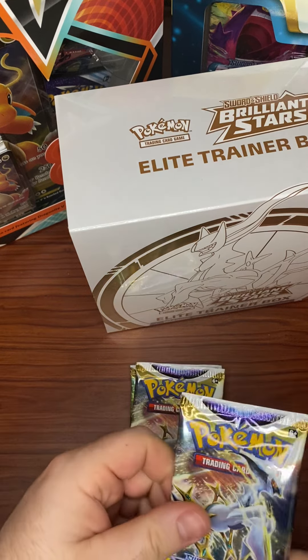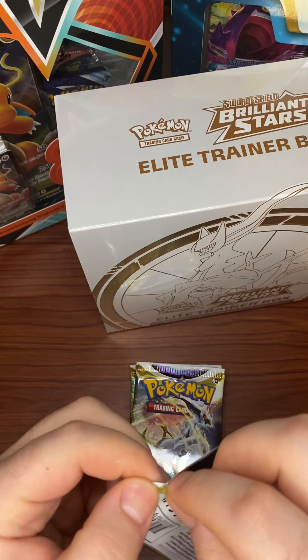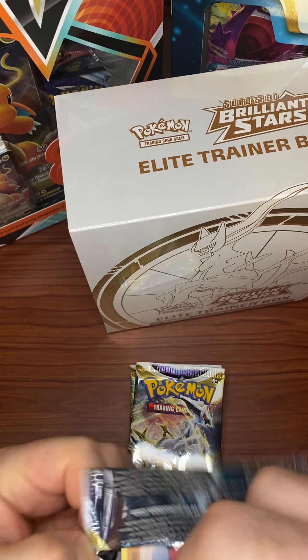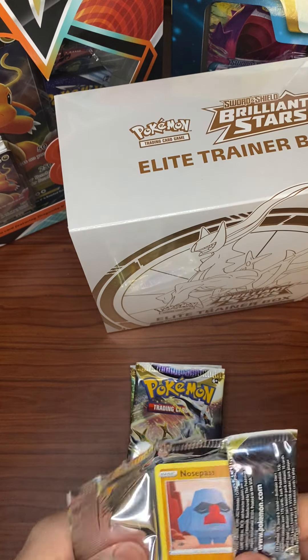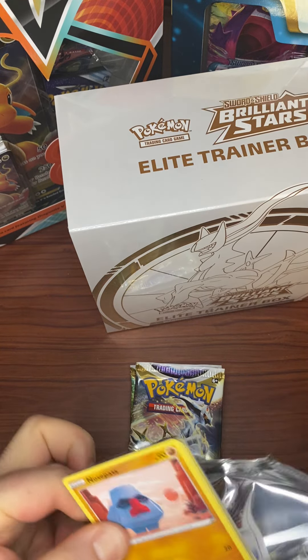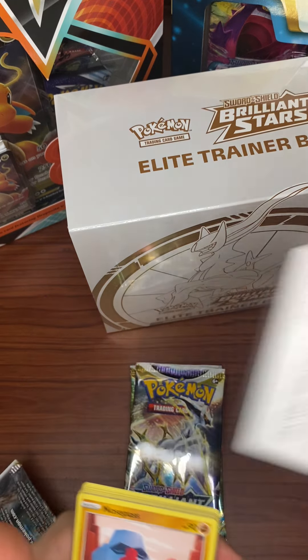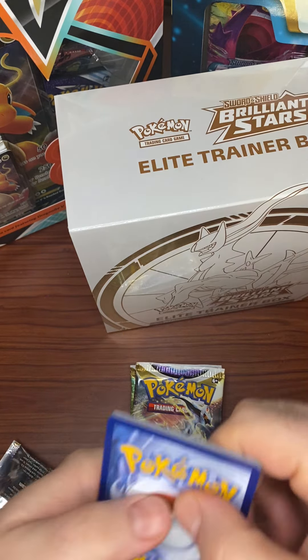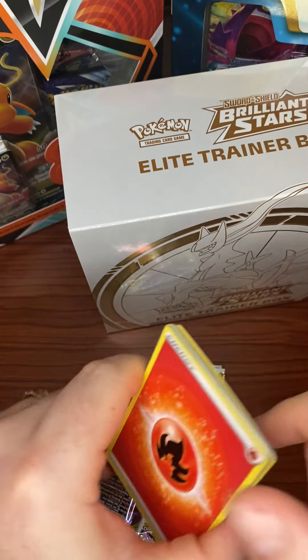But we have pulled — we pulled a Shaman V-Star Rainbow, a Shaman V-Star, we got the Charizard regular V-Star with a Charizard V. We've got some really nice hits out of this box. It would be nice to get a few more hits, but if we don't, it's been a nice box for us. Fire Energy — I can't go more than five seconds without calling fire, but it worked out for me this time.